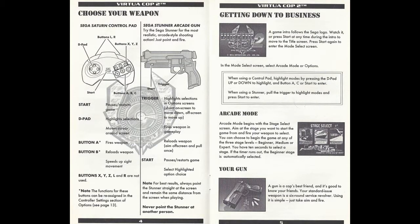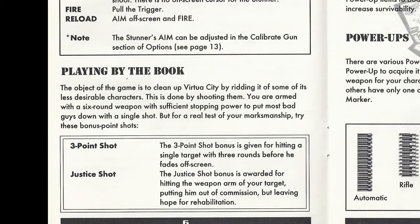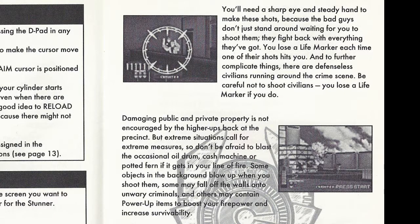Same as before — controller, gun, got your arcade mode with your beginner, medium, and expert levels. The object of the game is to clean up Virtua City by ridding it of some of its less desirable characters. This is done by shooting them. You are armed with a 6-round weapon with sufficient stopping power to put most bad guys down with a single shot. But for a real test of your marksmanship, try these bonus point shots: a 3-point shot bonus is given for hitting a single target with 3 rounds before he fades off screen, and the justice shot bonus is awarded for hitting the weapon arm of your target, putting him out of commission but leaving hope for rehabilitation. You'll need a sharp eye and steady hand to make these shots because the bad guys don't just stand around waiting for you to shoot them — they fight back with everything they've got.